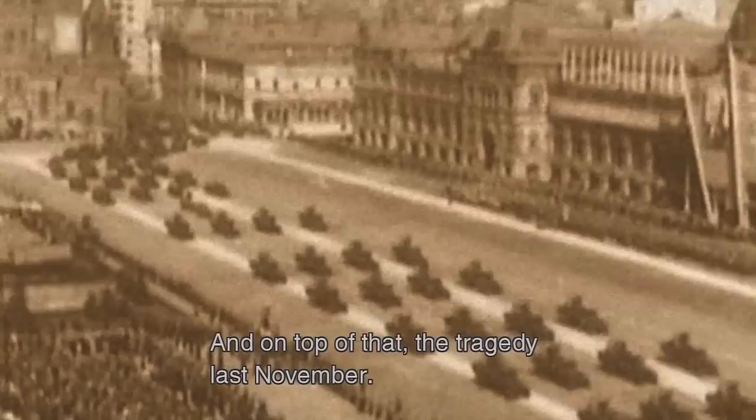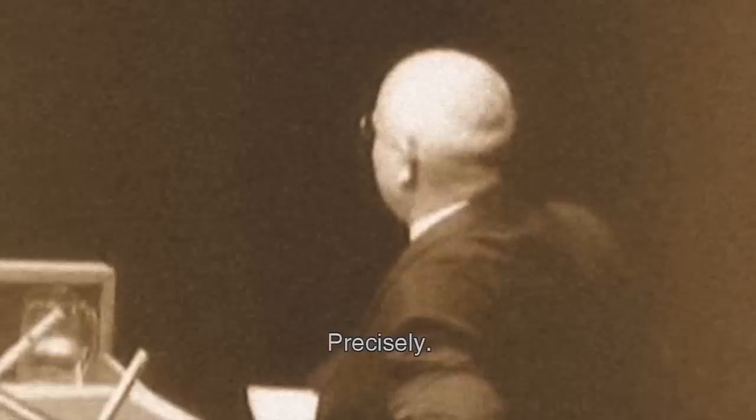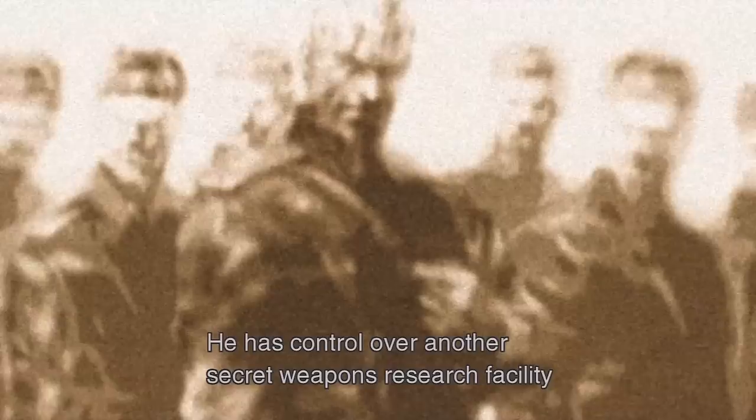Despite resistance and criticism from hawks in the army and the provincial authorities, Khrushchev has managed to suppress the opposition so far. But the failure of his agricultural policies has put him in a precarious position, and on top of that, the tragedy last November — President Kennedy's assassination. Precisely. Khrushchev has lost his biggest partner and his power base is rapidly crumbling away. A certain group is plotting to use this opportunity to seize power by overthrowing Khrushchev and installing Brezhnev and Kosygin in his place. The mastermind behind this plot is Colonel Volgen of the Groove, who controls OKB-812, the Gronin Design Bureau.